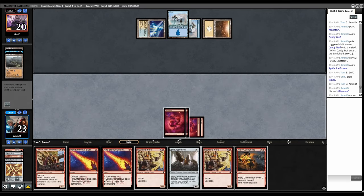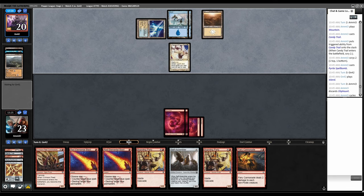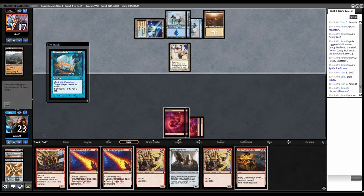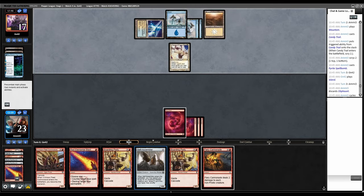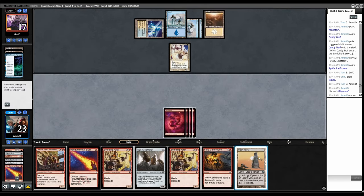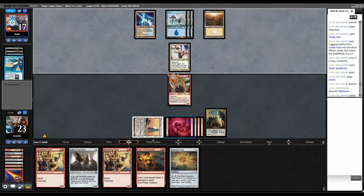Back to them — Sunscape Familiar. Deep Analysis flashback. I'm not going to counter their draw spells. I will counter that — it's actually a threat. So land. Crimson Fleet — Hydro, counter it back. Monarch, draw, back to them. Now we just need to make sure they never resolve anything that can attack us. Archaomancer picking up Hydro Blast — that's a problem.